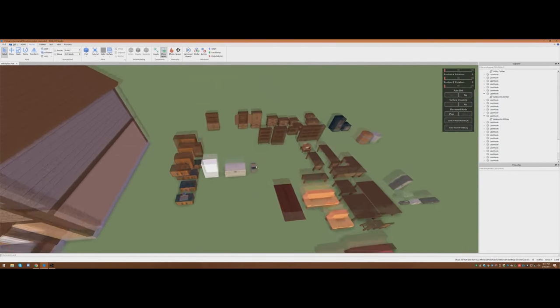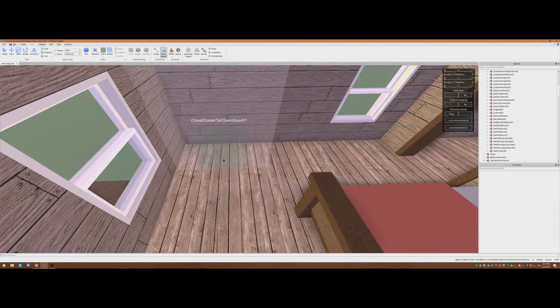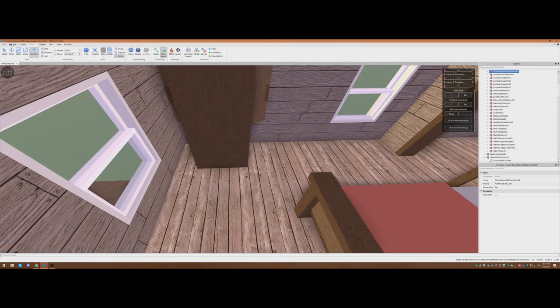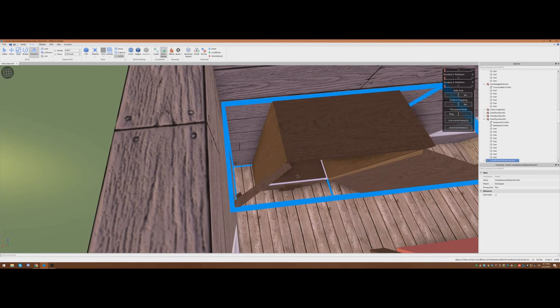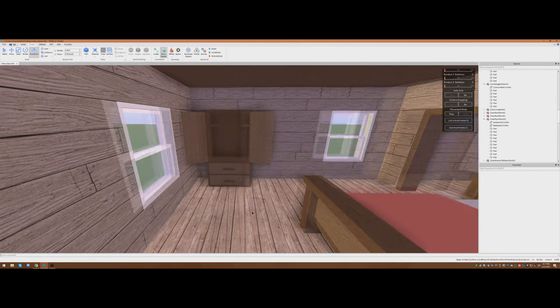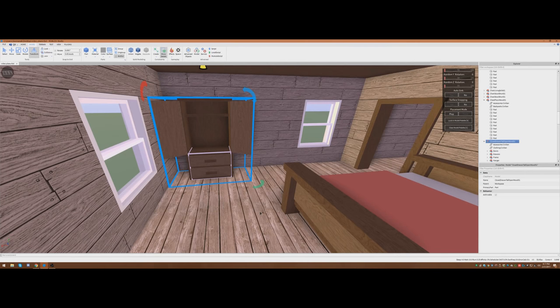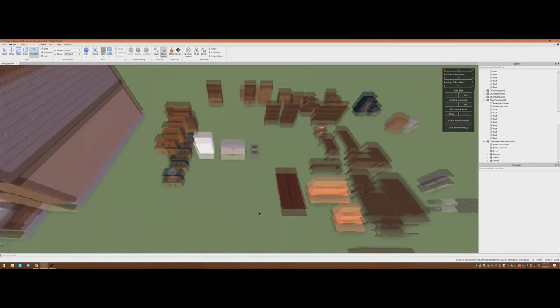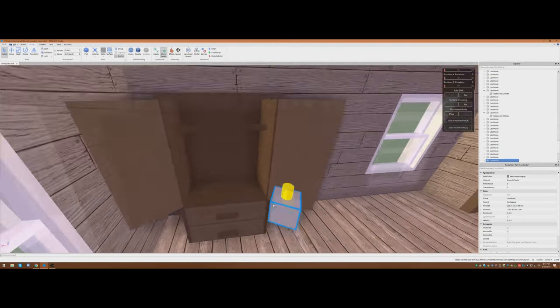Now we're going to do a dresser. I really like this open dresser because it's a combination of both a container and open-air spawning. I think it's really cool to see loot sometimes instead of just having to loot a container. In that case, accessory civilian and clothing civilian — that's perfect. But I do want to go ahead and just put an ammo military in there as well — that's going to take it up a notch.